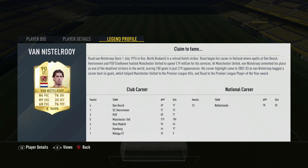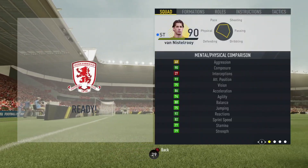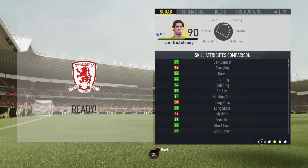You've got a 90-rated legend to look at today. So let's jump into it and see if he is worth his current price tag of about 140,000 to 250,000 coins.